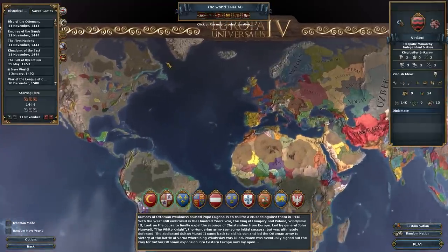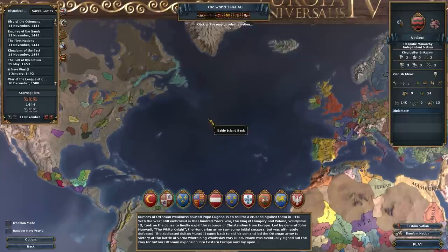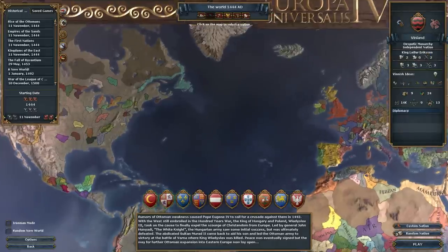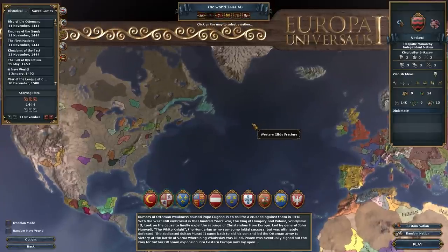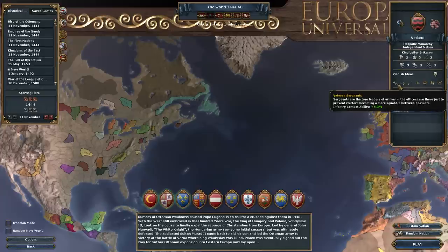Today we're going to get started on a new Let's Play. This will probably not go to 1821 — it's just to explore some of the new game stuff. We're playing as King Leif Ericsson of Vinland. We have Vinish ideas, which include morale of navies, naval tradition, and missionary strength.